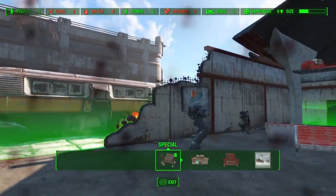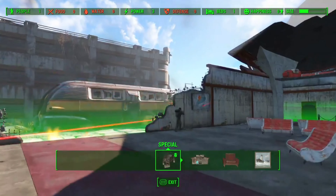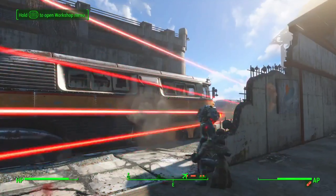When you bring Paladin Danse to the Boston Airport, the Settlers will also take your side and his side, and the Brotherhood of Steel will attack you and Paladin Danse.